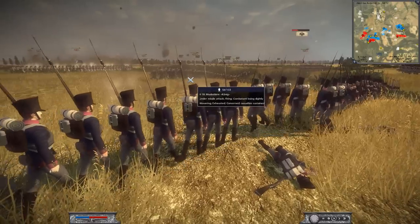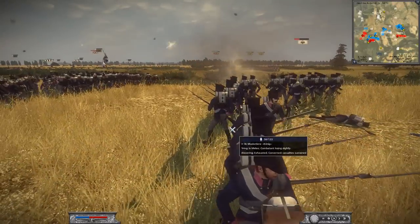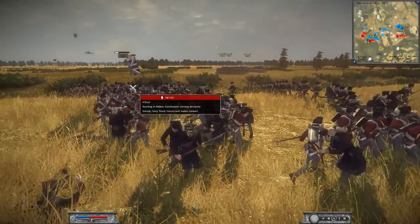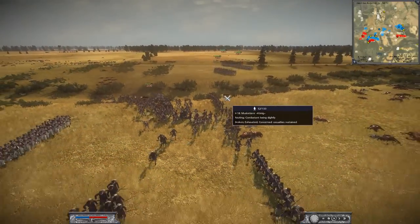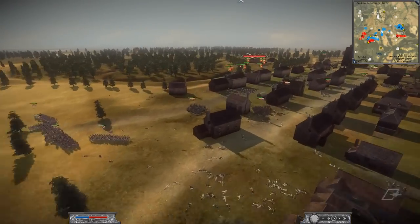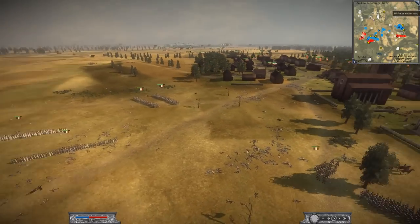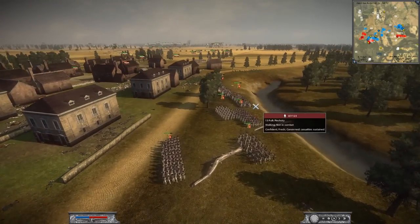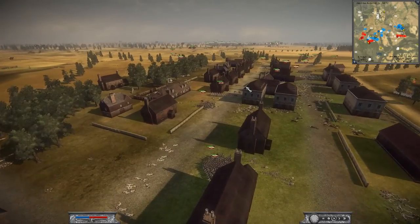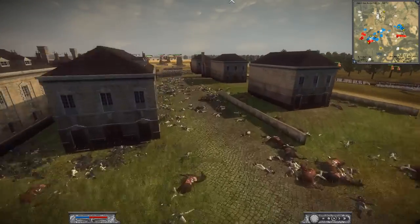The last Prussian unit — the 18th Musketeers with their very fabulous pink collars — makes their final stand with only 56 men against 78 British foot. Sure enough, they break. There really wasn't much they could have done against the advancing British. Now the British can focus what they have left on the remaining Polish and French forces. It's going to be tough for the Polish — they're really outnumbered and constantly falling back. The Russians also took losses in those bayonet charges, so it's still a very close fight.